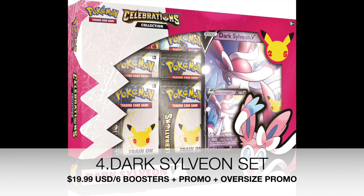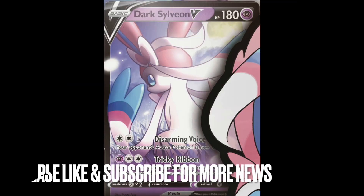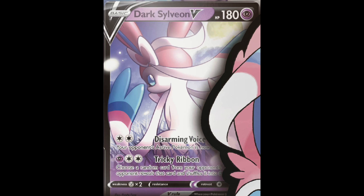At number 4, I have the Dark Sylveon set. Dark Sylveon — she is just facing the back with that really evil side eye. I do believe this will be a hit promo card, and we do see some really dark Sasuke vibes from her. I believe this deserves the number 4 spot, and I do foresee that this will sell really well.